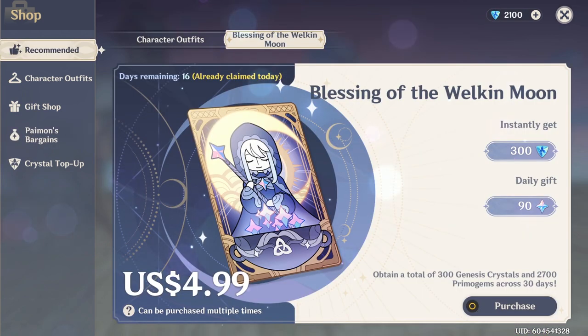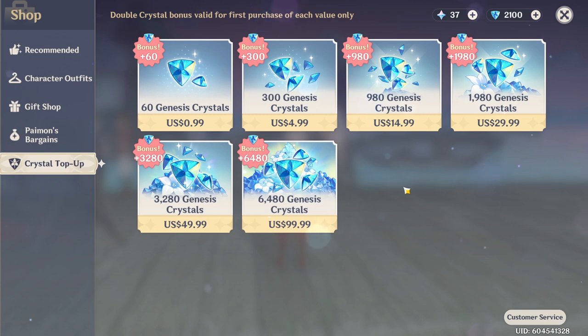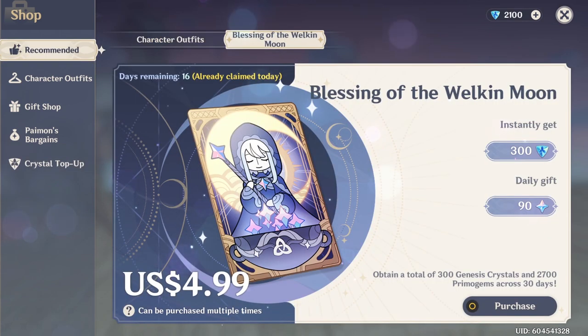The only in-game purchase I can recommend is the Welkin Moon Pass. Buying Genesis Crystals is the same as buying Primogems, and it will cost up to over $300 US dollars for just a single 5-star character or weapon, so I would avoid it at all costs. The Welkin Moon Pass is just $5 US dollars and lets you earn up to 2700 Primogems and 300 Genesis Crystals by logging in each day for a month. If you are spending money on anything in the game and you don't own the Welkin Moon Pass, you are probably wasting your money because this can have up to 5 times the value of just buying Genesis Crystals.